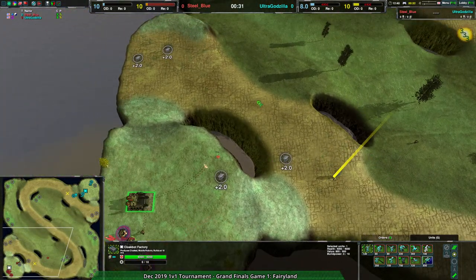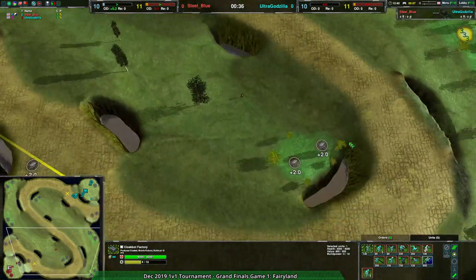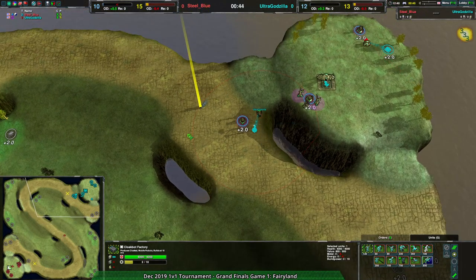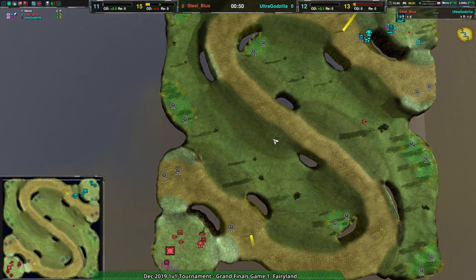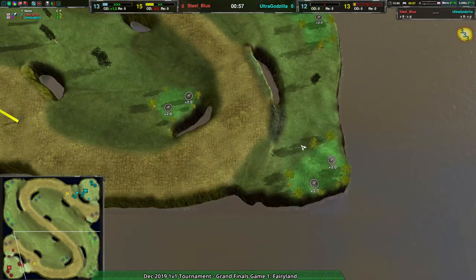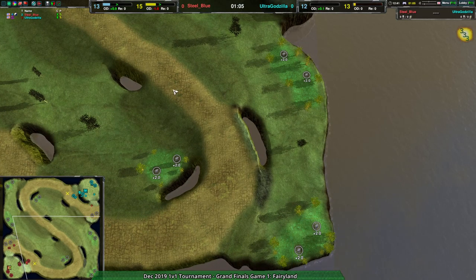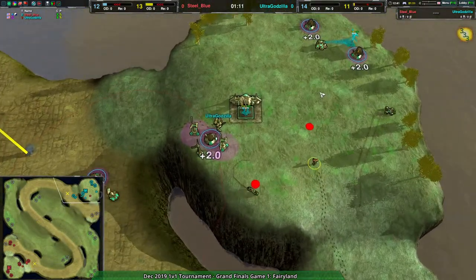Fairyland is kind of Starcraft-y — I believe it's actually based on a Starcraft map. You have your main base, natural expansion, third, and corner expansions. Zero-K doesn't necessarily have the same expansion structure as Starcraft, so you'll probably see people building up each side of the map and then harassing the corners. The corners are the only really contested ones, as it's not always clear whether the northeast or southwest player gets which corner — usually dependent on the mountain ranges.